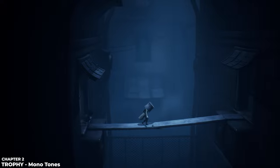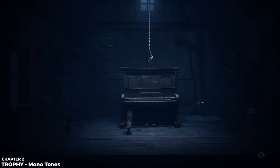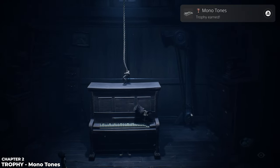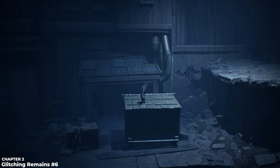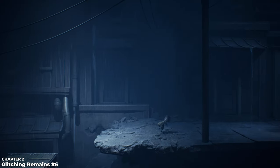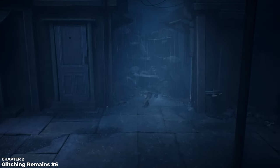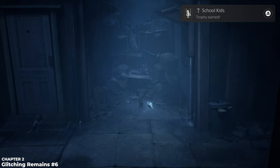Next is the Monotone trophy — go from one building, cross a plank, into another building, and you'll see a piano. Just jump up, climb up, and run across the keys until the trophy pops. Just like chapter one, there's a glitching remain near the exit of this chapter: push the dumpster forward to close the top so you can climb on, make your way to the next ledge, keep going right until you find a little cubby hole to the north — that's glitching remain number six, taking care of all collectibles and trophies in chapter two.